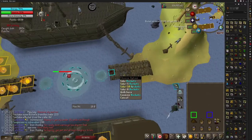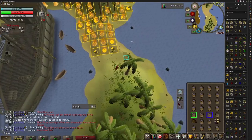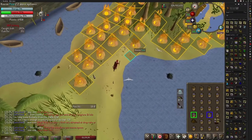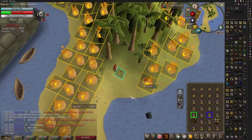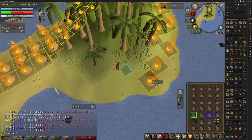Once again when the Tempoross resurfaces, grab an inventory of buckets and proceed to clear out the flames on the other side of the island. Avoid clearing out as many flames towards the middle as you can, as these can still spread and you can make your way back to them as you clear out the rest of the fire. At some point while you're clearing fires out, grab two fish — there's no need to cook these. Once you've cleared all of the fires out, load the cannon and finish off the boss.